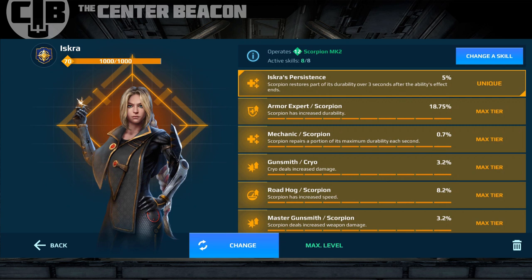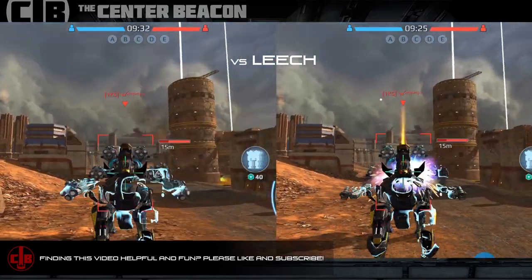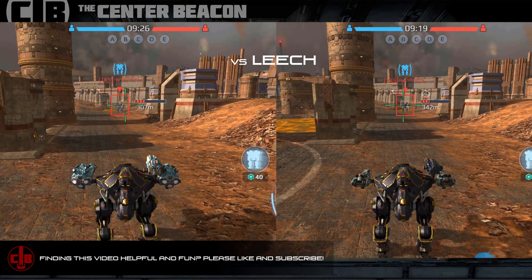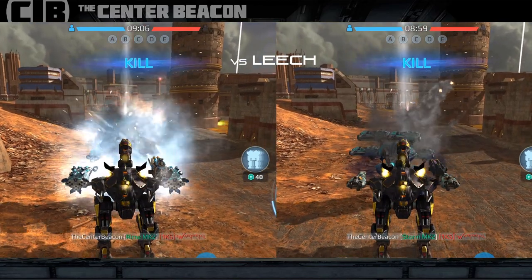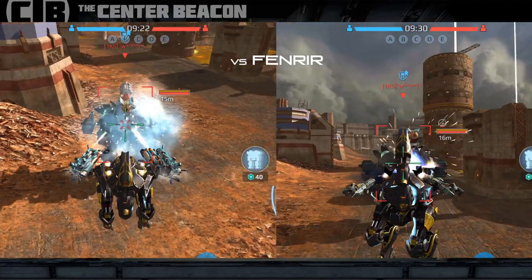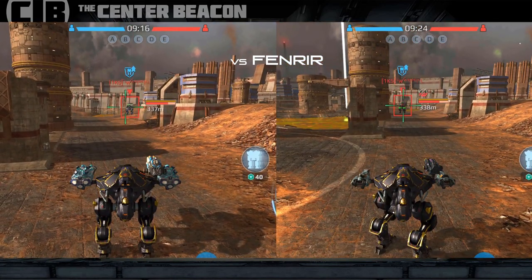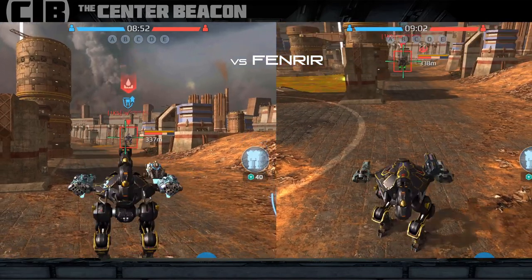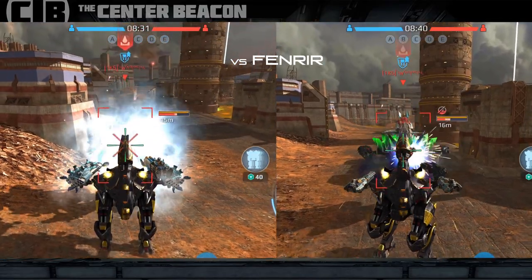If you don't have the Iskra pilot for this, don't worry — I recommend Adrian anyway. We're going to do a couple quick rounds of testing here against a Leech. You can see the Cryo build on the left, the Storm build on the right. All we're doing is translocating in and firing all weapons and the built-in weapon until the robot turns around or until it's dead. The Leech didn't have much meat on the bone, so I switched to the Fenrir — with Nicholas Woodenson pilot and all the tanky skills.